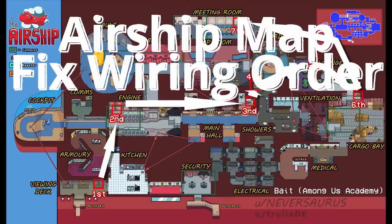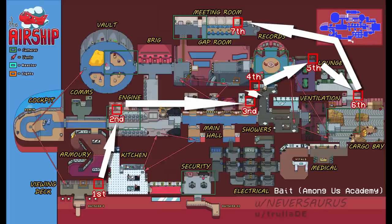Hey guys, it's Bait bringing you another Among Us academy strategy video. Today we'll be talking about the Fix Wiring task on the Airship and how there's only one order the task can be completed in. You get three separate panels but they can only be completed in a specific sequential order — you can never go backwards, just like it is on Polus, Mira HQ, and the original Skeld map. So hypothetically, you can start having wires at the Viewing Deck first, then go to the second location at Engine, and then go to the third location in Main Hall.